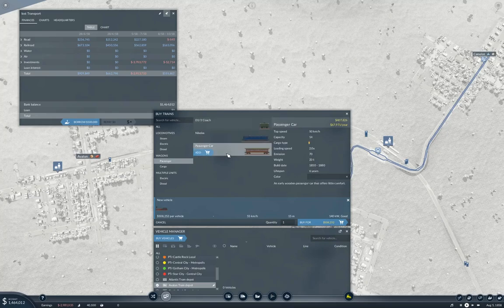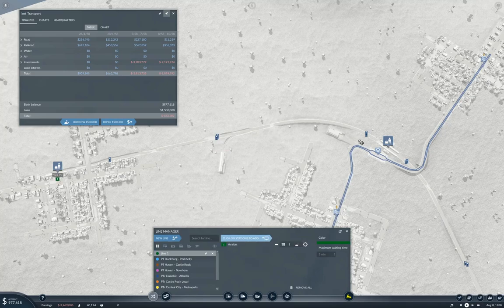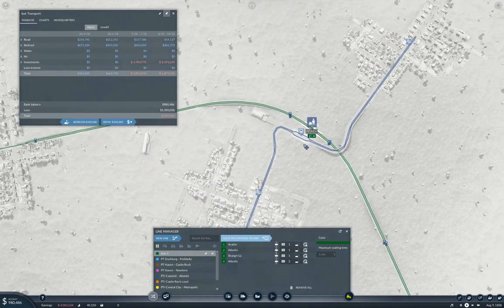We'll take the Class T and passenger wagons. That does 50 — let's use the regular passenger car. We're still mediocre with a capacity of 56. If we borrow a bit, we can buy a train. We go here, here, here, and here. This is going to be the passenger train that goes from Shangri-La to Avalon/Atlantis.